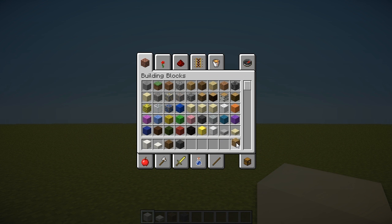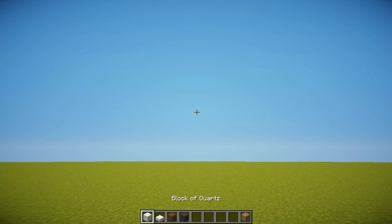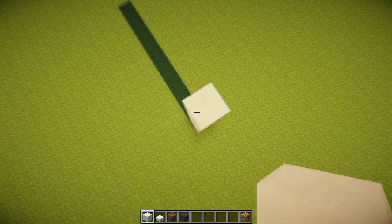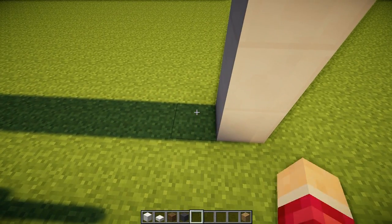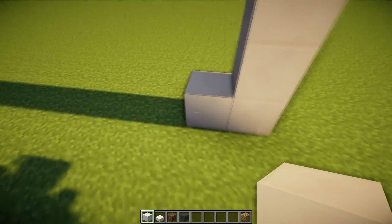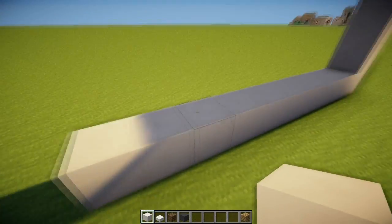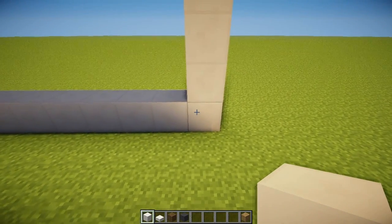Anyways, we are actually going to use some block of quartz and quartz slabs because they are awesome in modern builds, and we are using spruce again and oak later on, and also we're using a lot of gray wool. Since 1.6 came out, we can actually just use stained clay which looks a lot nicer texture-wise, but we are in 1.5 because I like shaders.